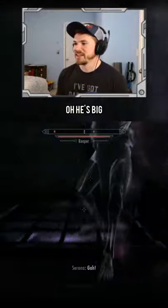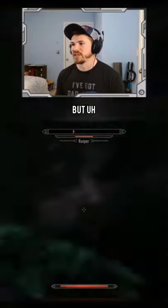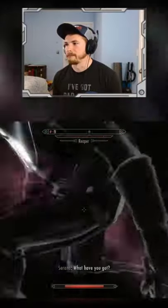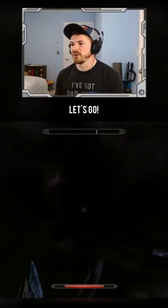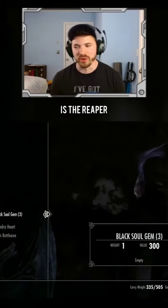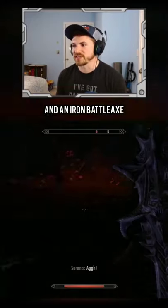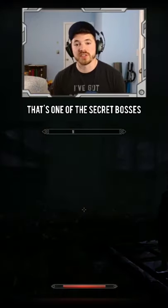Oh, he's big. He's not the most difficult boss ever, but it's just kind of cool. Let's go — easy peasy. And there is the Reaper: three black soul gems, a daedra heart, and an iron battle axe. That's one of the secret bosses in Skyrim.